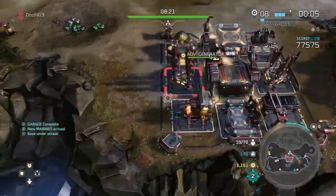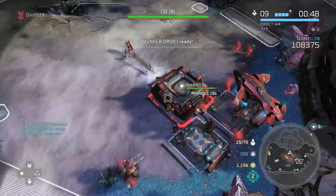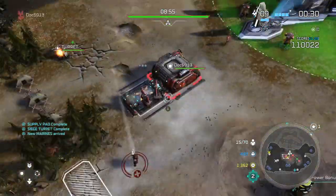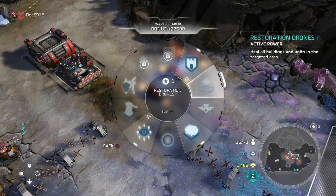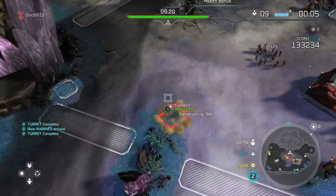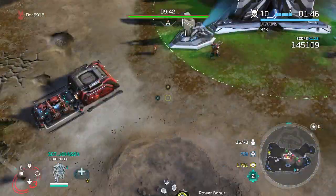The key tip here is just expand. You're going to need to take the mini bases — the mini bases give you access to additional turrets, and from there you can really work barricades and turrets at the same time.